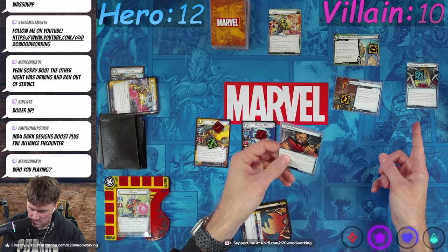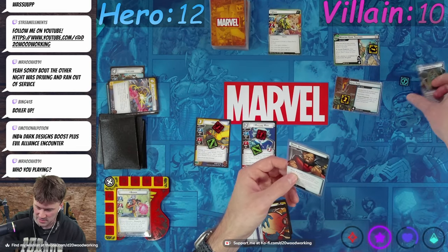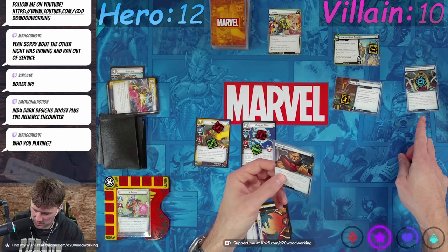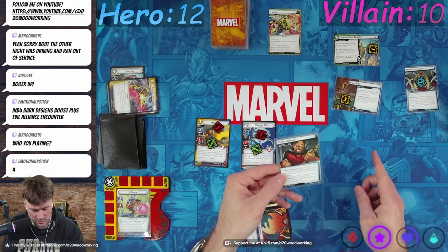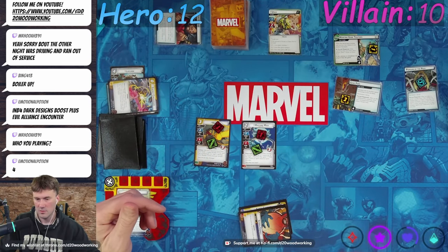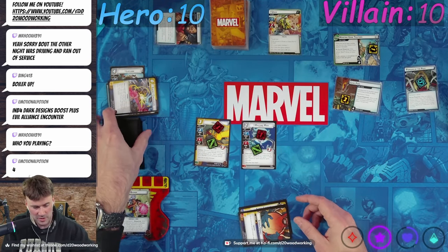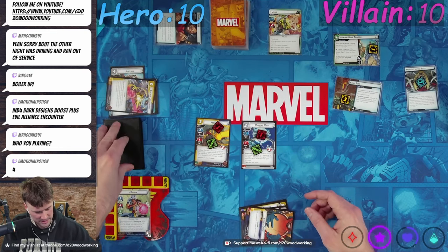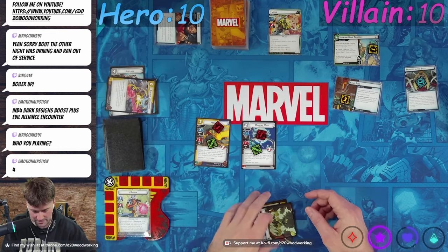So he's doing two damage to me. Who are you playing? I am Bishop versus Unus. Throw away a card, we get that. Throw away a card, we get that. Encounter card is Infinite Hunter — when revealed, deal three damage to an ally you control.